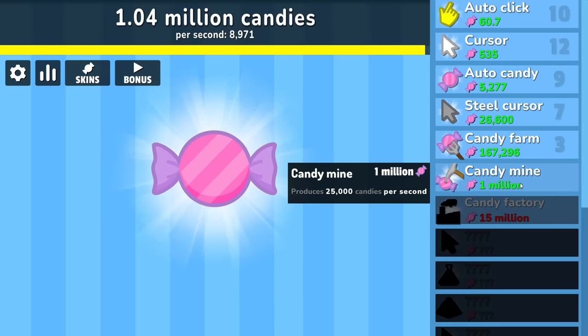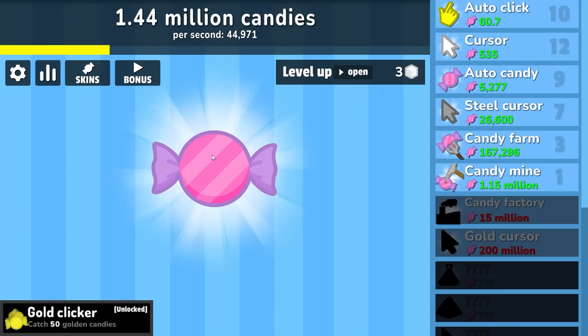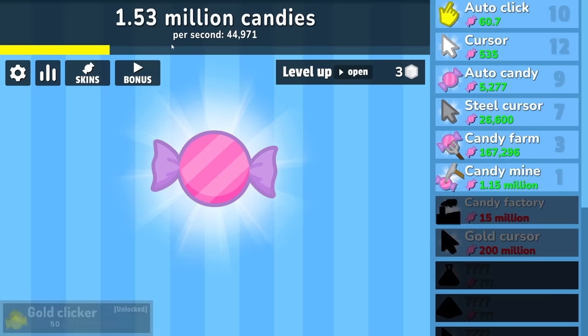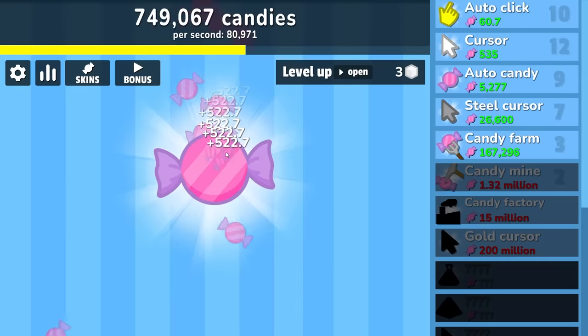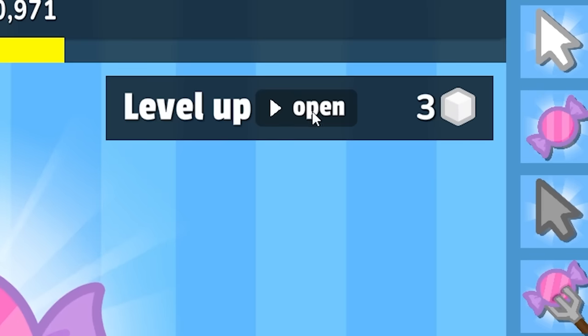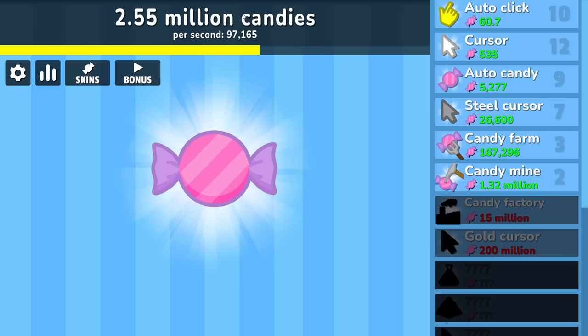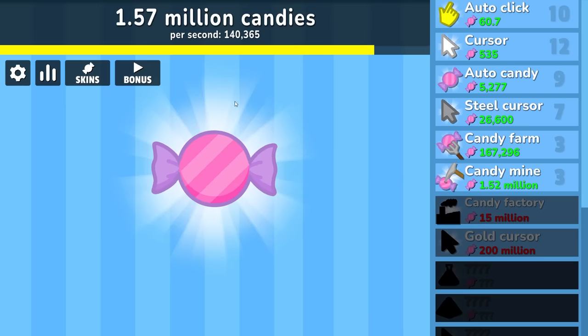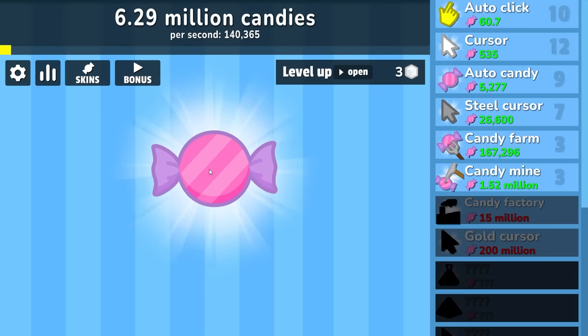That's going to take us from 9,000 candies per second to 44,000 per second because of my level bonuses. Since I've got another level up right away we can just buy another candy mine — 80,000 candies per second. Clicking hardly seems worth it anymore. They scale in cost — that's where the mistake is coming in. Let's make 20% more candies per second, and that brings us pretty close to 100,000 per second — actually 140,000 per second. The clicking is really what gets me the level ups, and these golden candies are now giving us about two-thirds of a million.